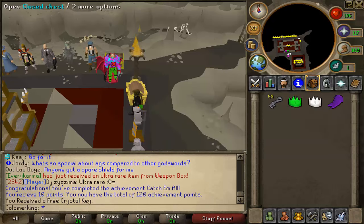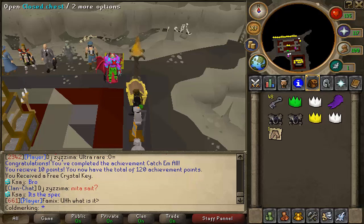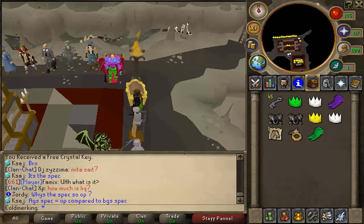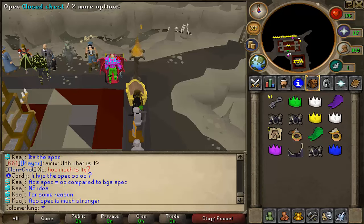You guys are about to hear me spam click the hell out of this. Wow, a shark — I love it! We got the green angel wings. Congratulations, you opened the chest and got a reward. I love clicking, alright, cool.